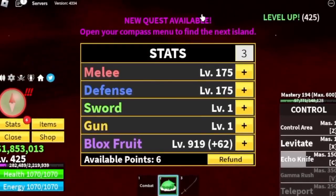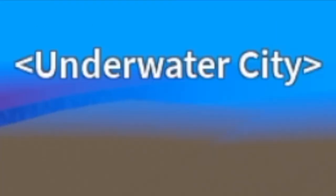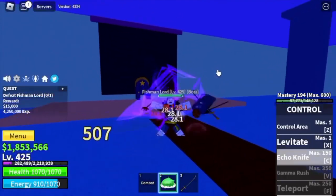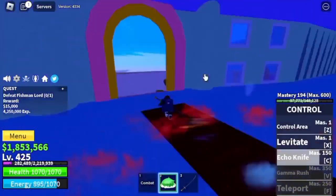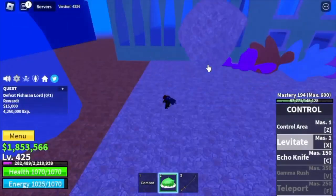Once you reach level 425, stat check: melee defense 175, block force 925. Next island is the Underwater City. Target: Fishman Lord only. For the technique, if you want, you can lure him with your Echo Knife, and then a Wall Strap. Spam your X skill — you won't get hit here.